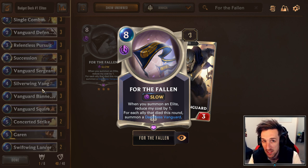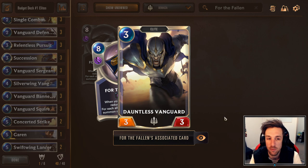For the Fallen is an 8-mana epic card. I understand it's an epic, but for creating a really good budget deck, this is a suitable craft. For the Fallen: when you summon an elite, reduce my cost by 1. For each ally that died this round, summon a Dauntless Vanguard, 3-3. Basically you'll be flooding your board, doing pretty much on-curve plays.